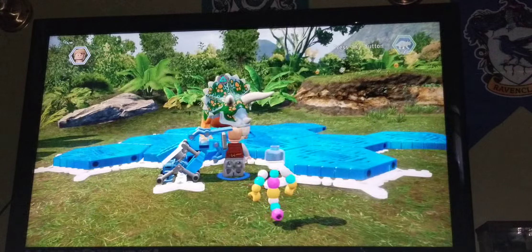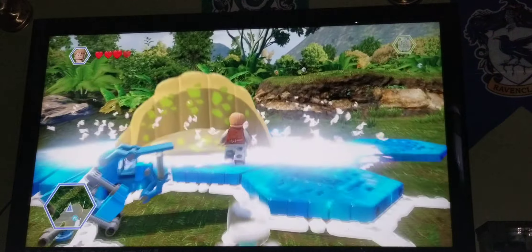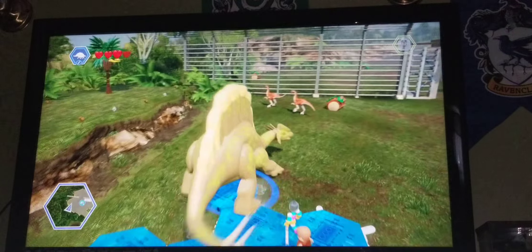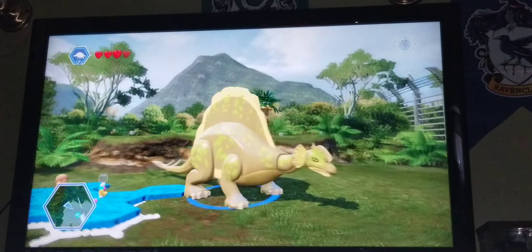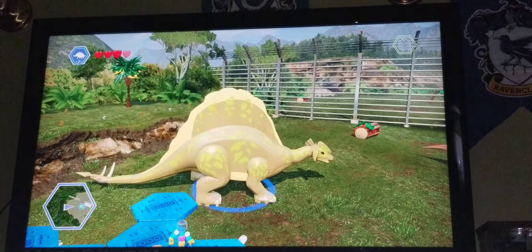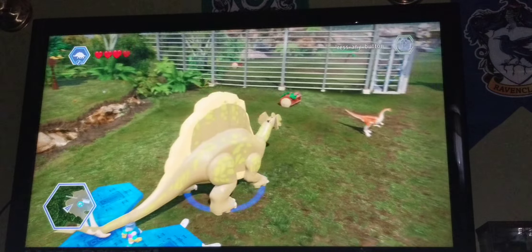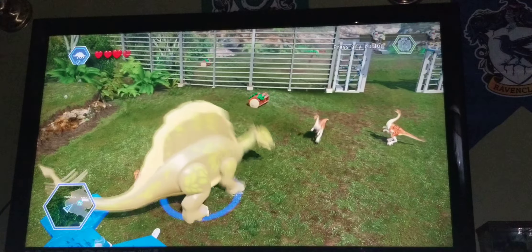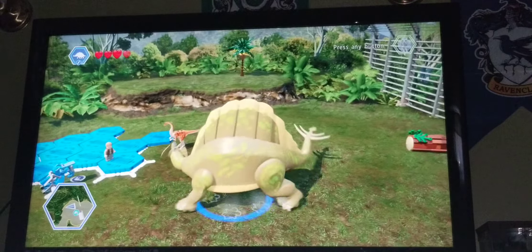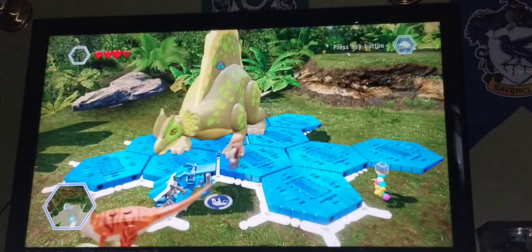Moving on to the stegosaur hybrid — all that's different is that it has a spinosaurus sail on the back, it has the parasaurolophus head, and it has the dimorphodon slash stegosaurus tail. Of course it has that attack and then just a regular attack. Pretty much the exact same stegosaur but kind of not.